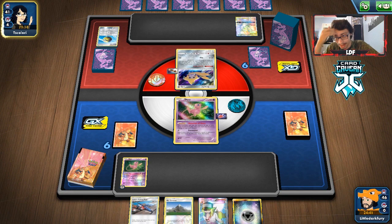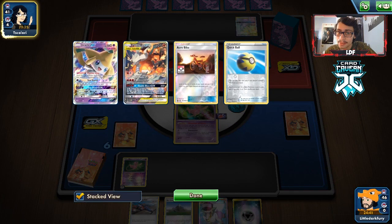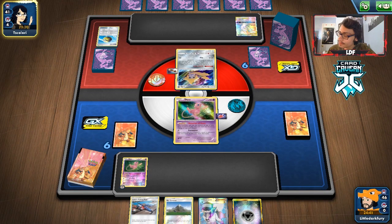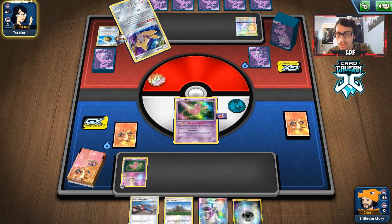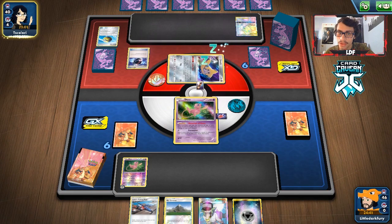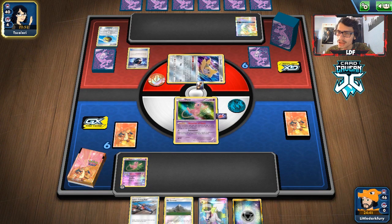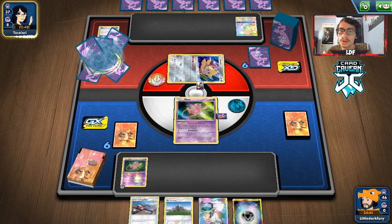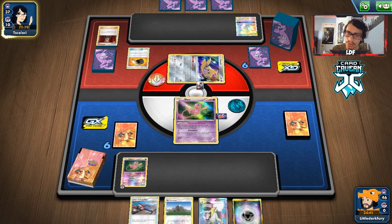Jirachi is a very interesting card to see in Expanded — you don't see much of it there. We'll see if they get the knockout — they have Fire in their deck, and it looks like Charizard, but it could still be Marowak. They play a Battle Compressor — let's see if any Marowaks get discarded. No Marowak gets discarded, which means they probably don't play it. This looks more like a standard Mewtwo build with Charizard, Solgaleo, and Incineroar — a Welder Mewtwo deck.